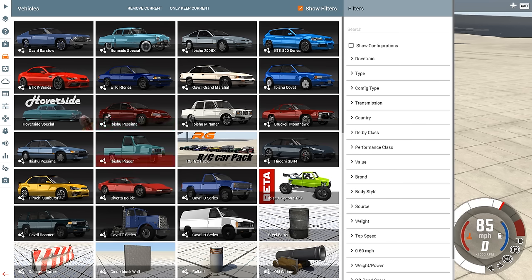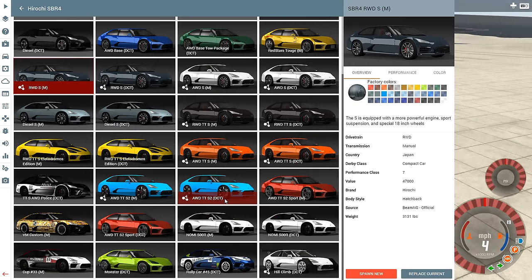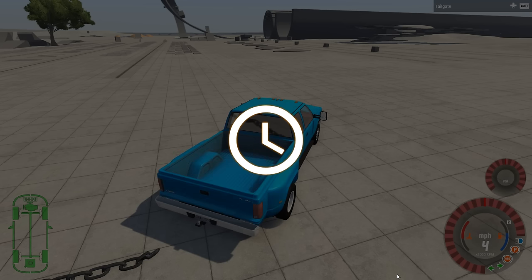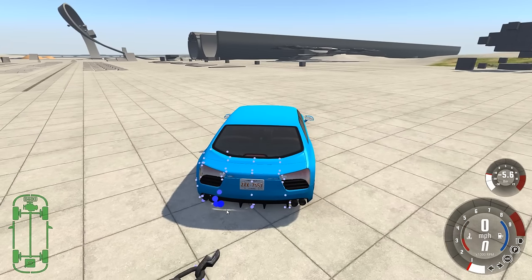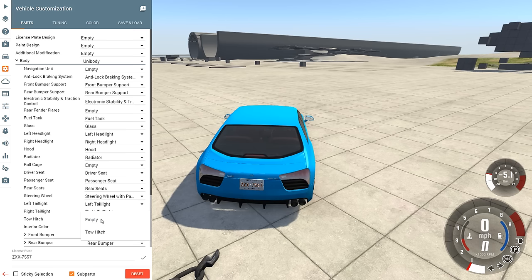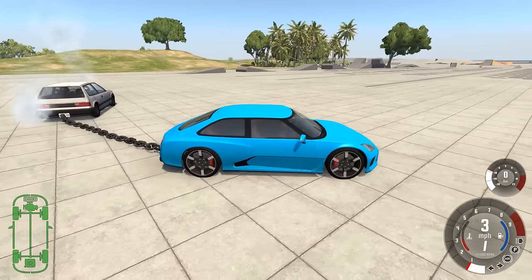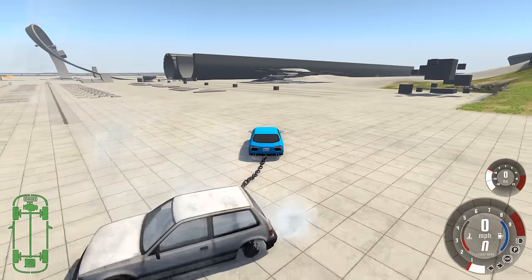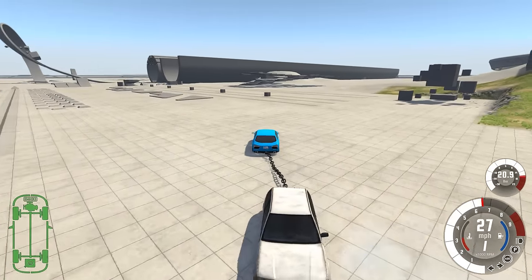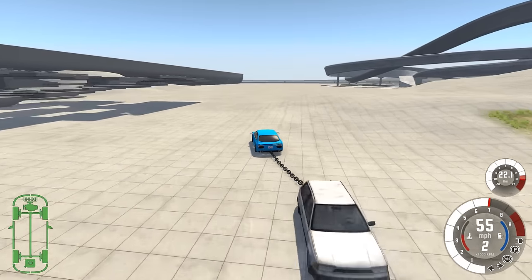Luckily everything just respawns right here, nice and convenient. How about we swap this out for something that's not a pickup truck - something you normally wouldn't tow with, like an SBR4. We'll get the fastest stock version there is. The hill climb one isn't really a stock vehicle you'd buy from the manufacturer. A tow hitch - will it reach? Yes it will. I already attached the tow hitch to the Covet and I'm sticking with it because it's light and looks like the perfect beat-up car to pull around.